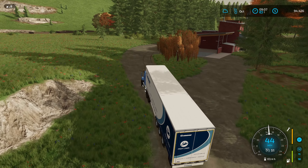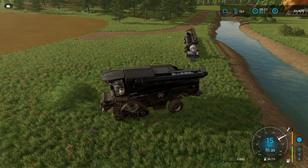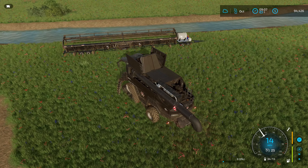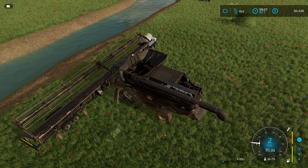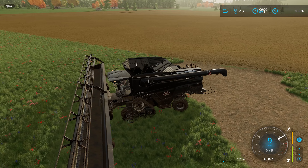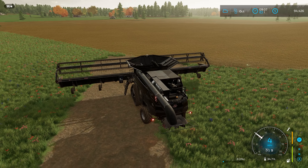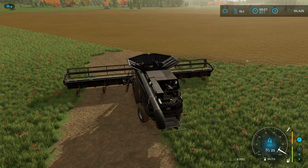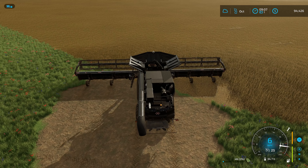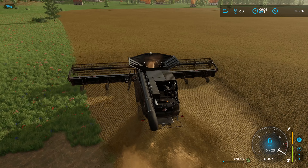I think the fence is already down there with the trailer as well. Let's unfold the 9T, hook up to our header, and hopefully make quick work of these soybeans. The sugar cane is ready as well but I don't think we're going to get to that today — I already got enough to do. No straw on the soybeans.